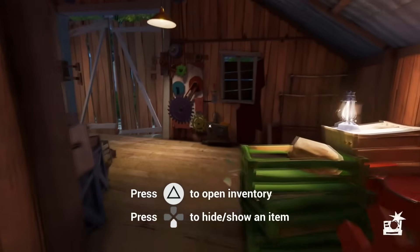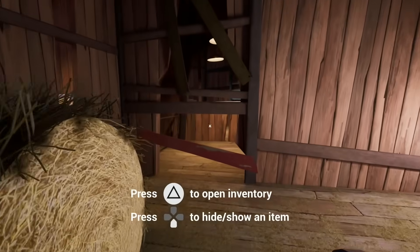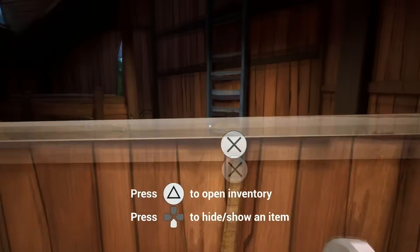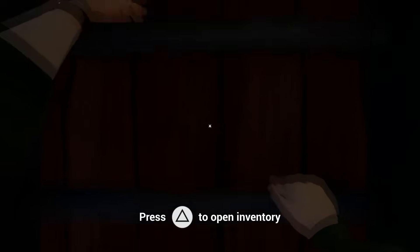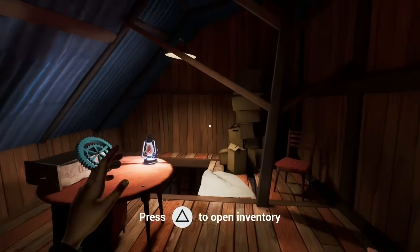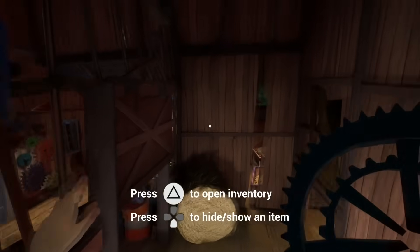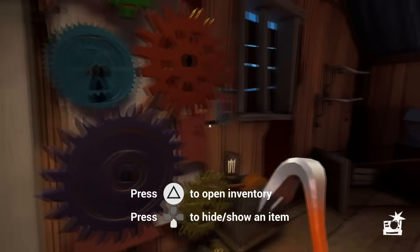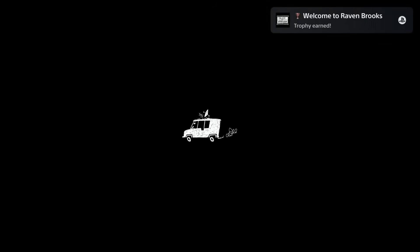Now pick up the gear and put it into the mechanism. Turn around, destroy the barricade with the crowbar, crouch through it and climb up the ladder. Keep climbing to find the last gear. Pick it up, jump down, put the gear into the mechanism, interact with the switch on the right and leave the building to finish the tutorial. Small reminder: we need the crowbar the entire game, so if you accidentally throw it away, pick it up.